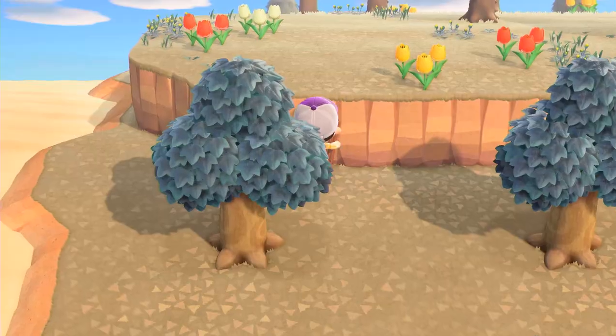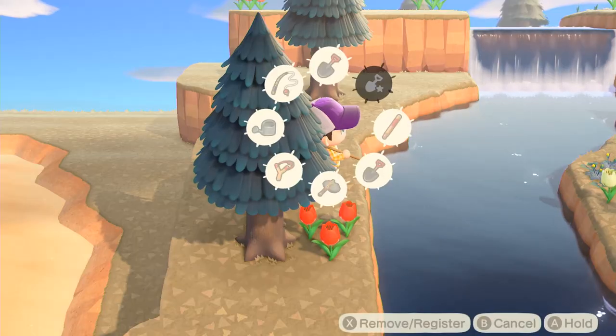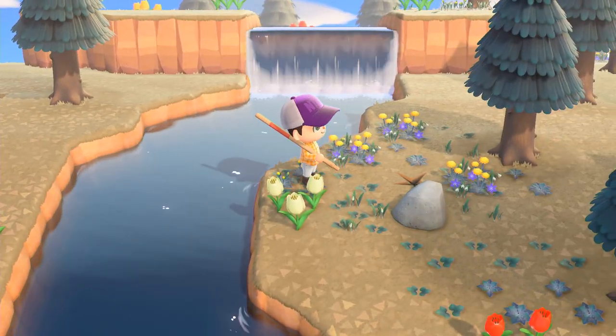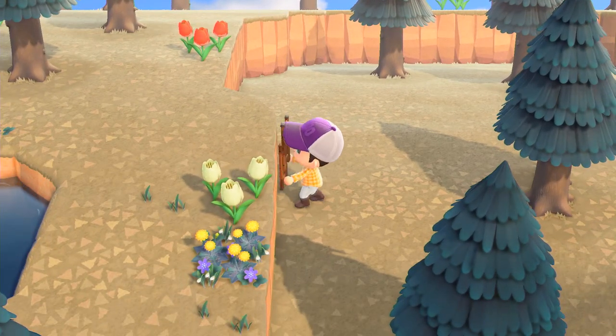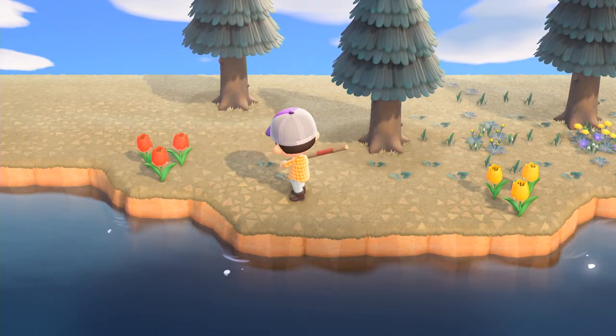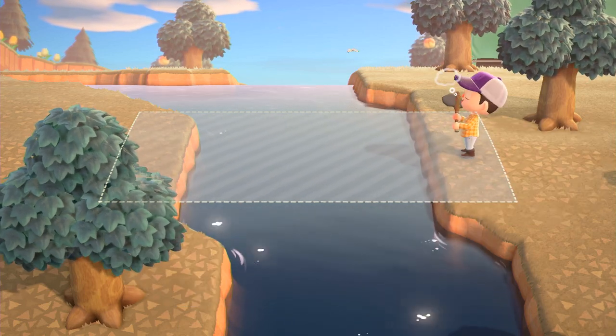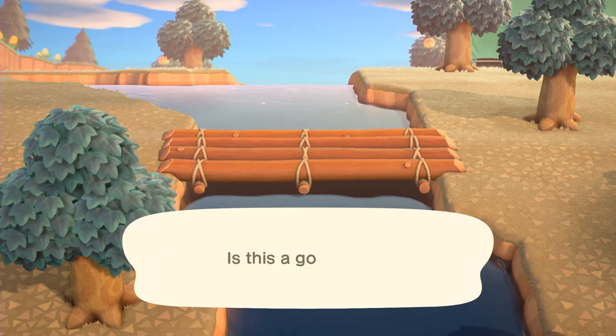Another thing that's kind of hit or miss are the new navigation items — the ladder and the vaulting pole. Both are tools you can equip: the vaulting pole helps you get over rivers and the ladder helps you get up cliffs. The cumbersome part is that even with the tool wheel, which helps you select tools way faster than before, it's still kind of annoying to swap between them, especially if you're cutting down trees or watering flowers and constantly swapping between two tools. But I do really enjoy the flexibility of being able to cross my river wherever I want in a pinch. It's also mitigated because you can unlock the ability to build bridges and inclines pretty early on, so if you really don't like using them you can fix that for yourself.